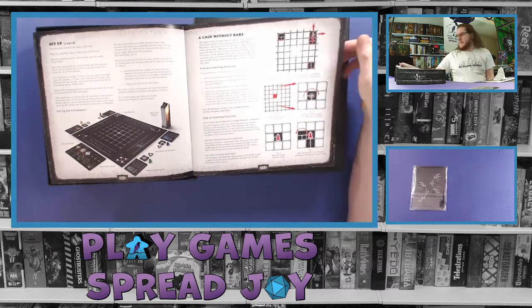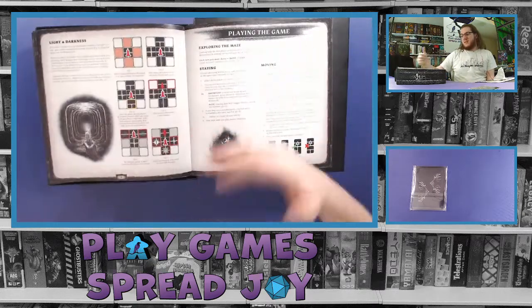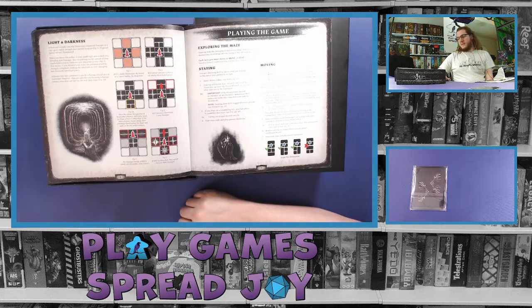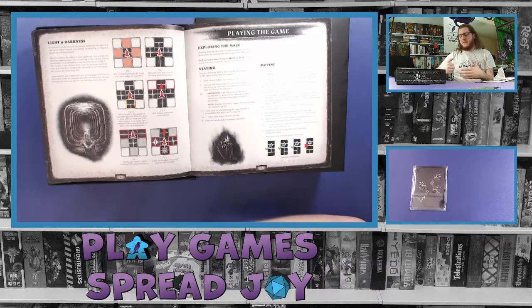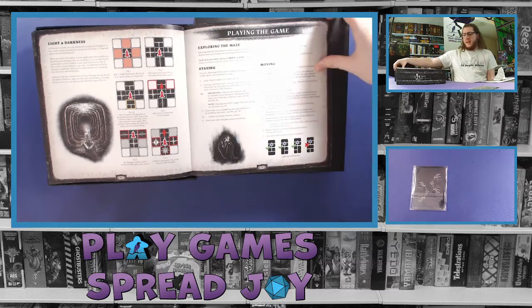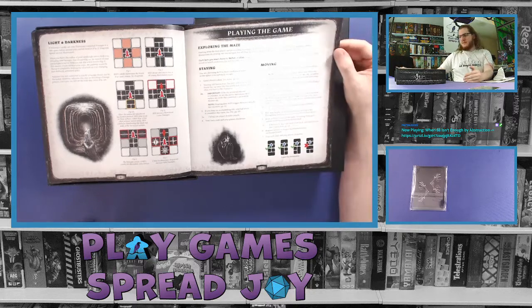It continues with setup and a good pictorial view of what the board looks like on your table. It's easy to read — broken up into smaller paragraphs with bullet points. Then it explains how the board works. This game has you in the dark holding a candle, so your candle only lights a path so far into the darkness. Depending on the type of path tile laid, you may not cast light in certain directions.